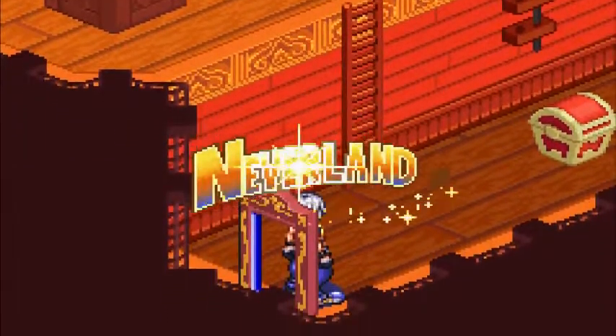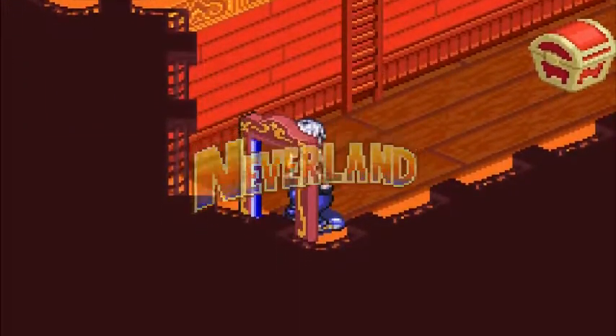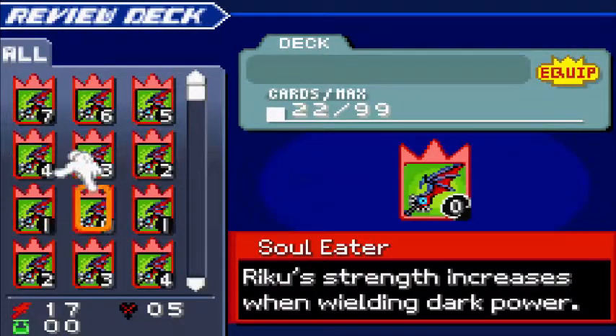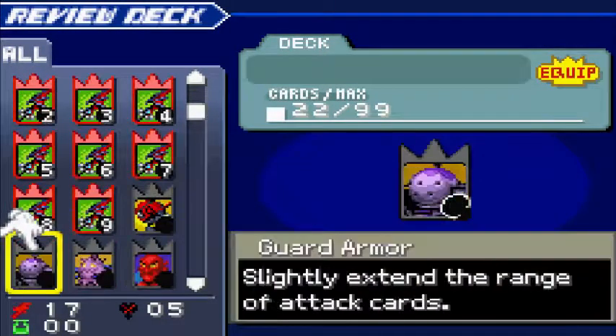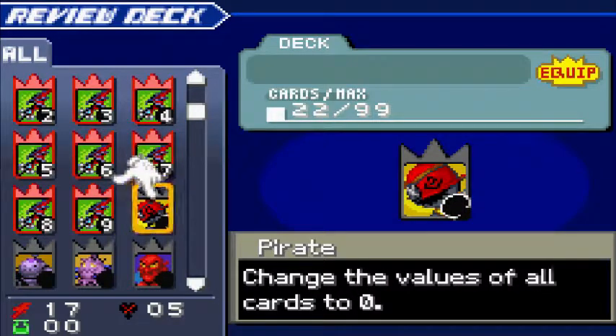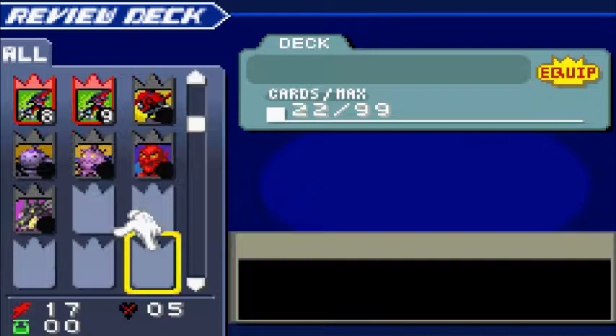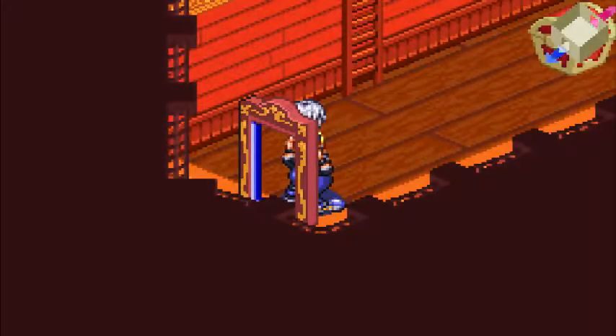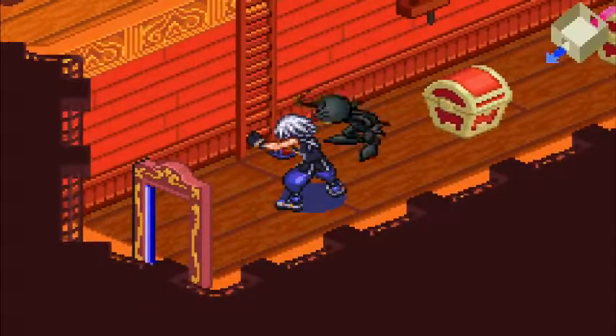We're back in Neverland. Let's take a look at our deck. We've got some low-valued cards, but we also have the Pirate card — it changes the values of all cards to zero. That's a very interesting card. We also have the Jafar card, which will help. But the most important thing is we don't have any large bodies to deal with.